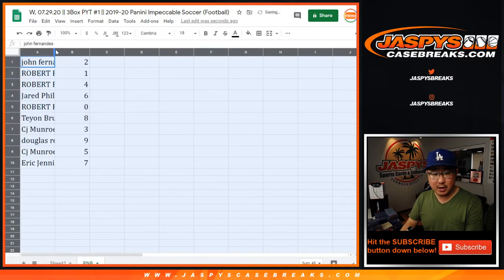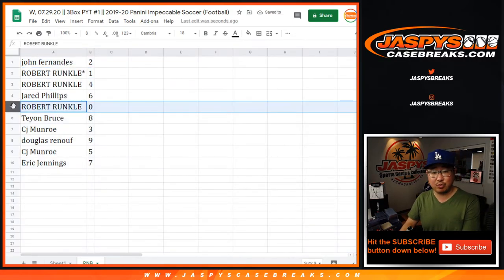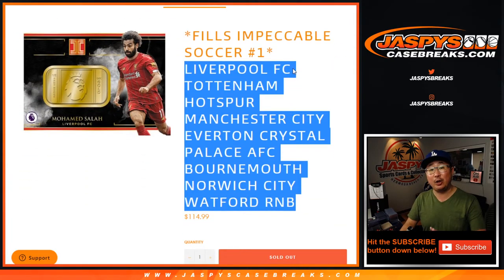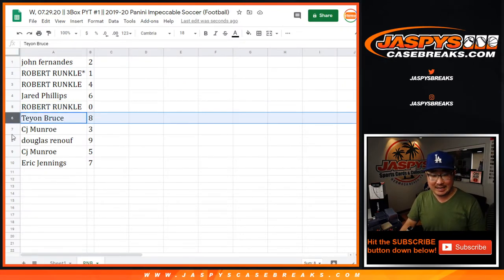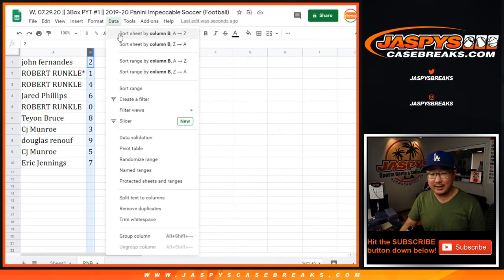All right. So John, you have two. Robert with one and four. Jared with six. Robert with zero — so zero gets any and all redemptions for that big group of teams right there, including one-of-one redemptions, but it doesn't matter because Robert also has number one, so that's a moot point. Taeyan has eight. CJ with three. Douglas with nine. CJ with five. Eric Jennings with lucky seven.